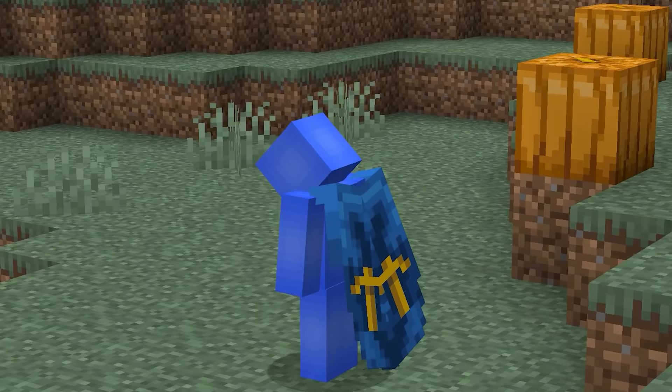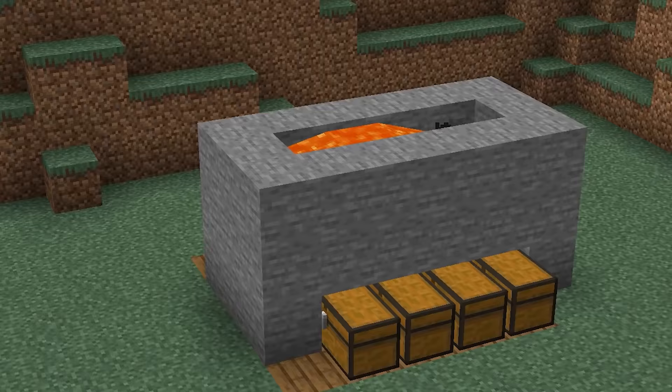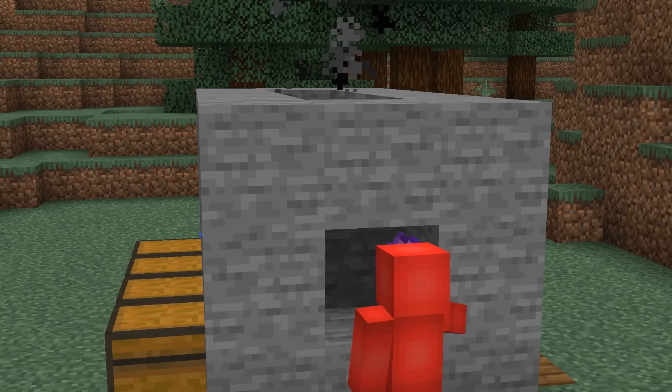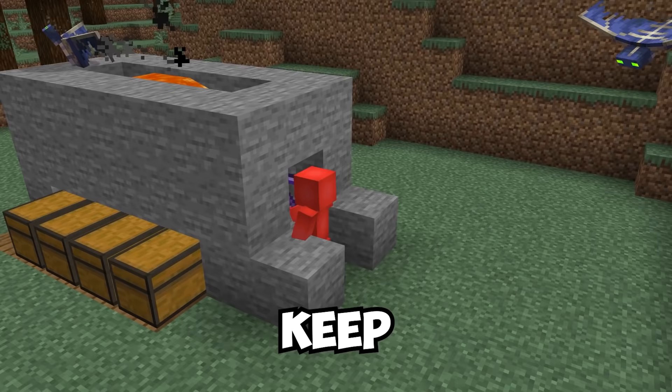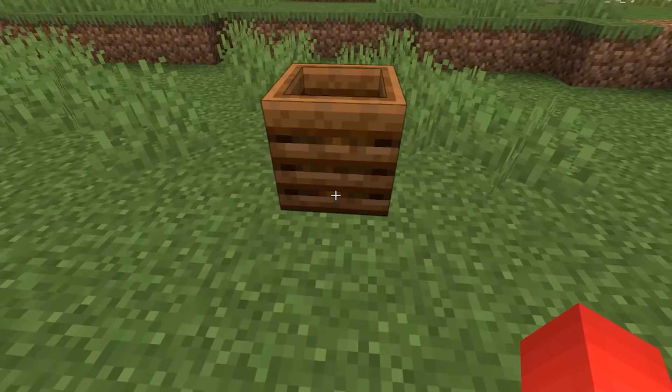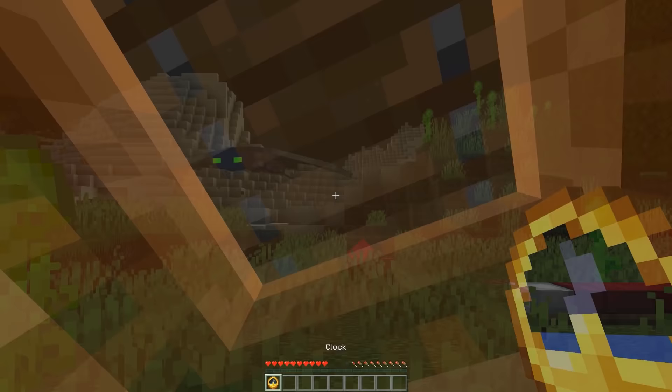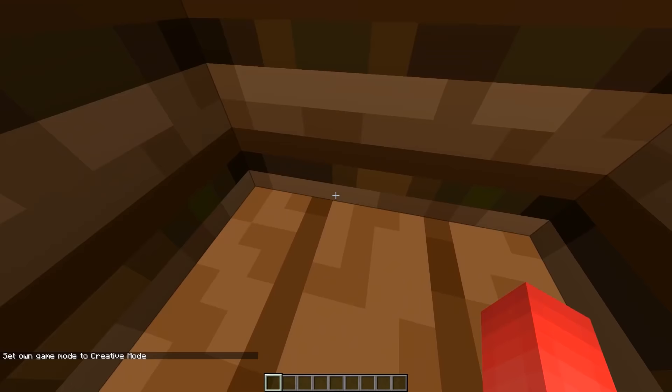Number nineteen: plenty of us go AFK, and many farms are built around leaving the game running. But going AFK can quickly turn into a nightmare. To keep hours of waiting from ending on a respawn screen, lay out a composter and add a trapdoor lid on top. Close it and you can survive the night without a problem, giving you the chance to AFK safely.